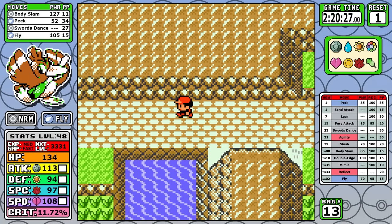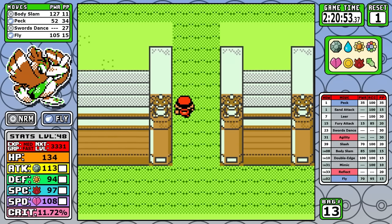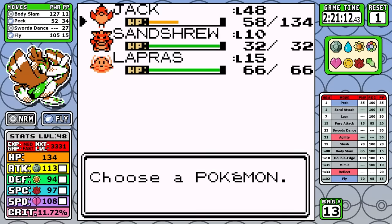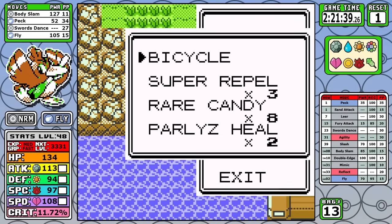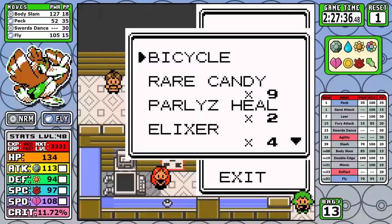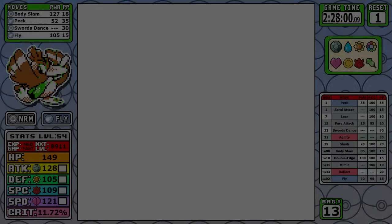We are making our way towards the Elite Four, and let's talk about the main reason why Flying is utter trash - that is its weakness to Ice. In Generation 1 specifically, you never think about Ice damage, but it's often something that creeps up on you at the end of the game if you're weak to it and you just don't realize how strong it's going to be. We have Lorelai staring us down, and I do use six of my nine Rare Candies to go up to level 54 going into the fight.